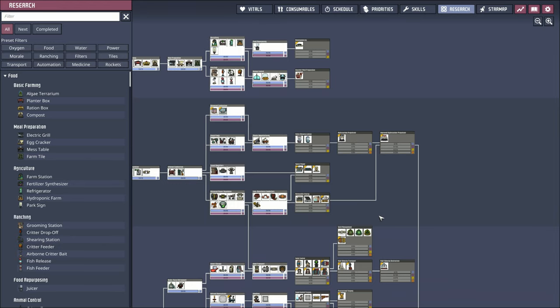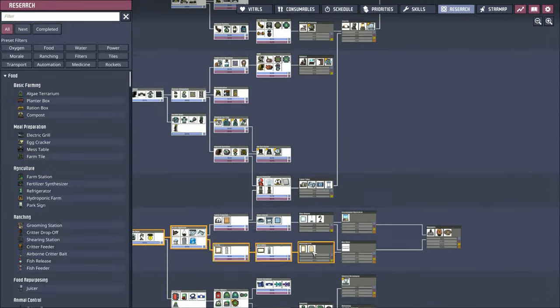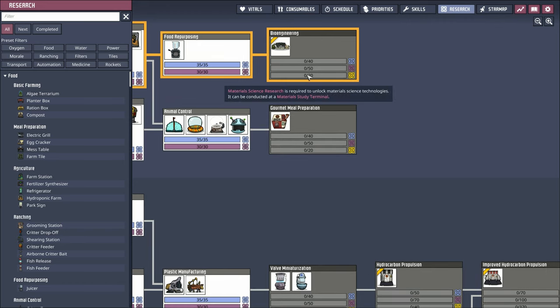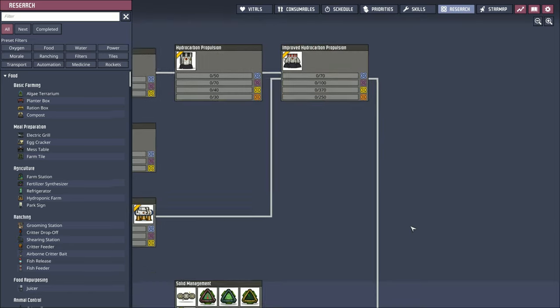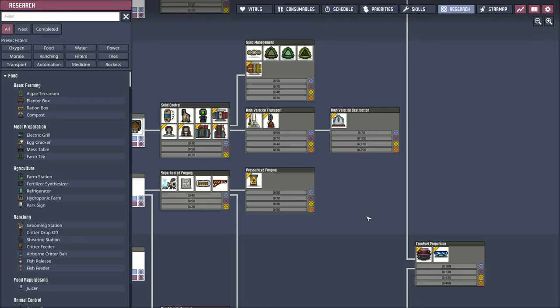We've completed all the level one and level two research in the entire tree. We actually did finish it out. Now we've got to get to this next stage. As you may know, it requires materials science research. For the start of it, it's not that much — bioengineering only takes 20 materials science research. But in the later part of the game it starts to get big: 250 here, 400 here. So we're going to need a somewhat steady materials science research station.